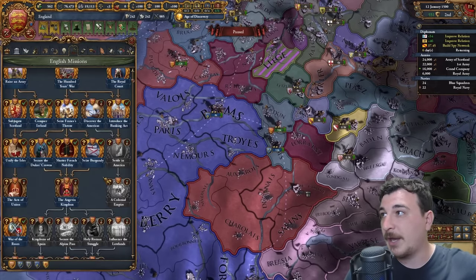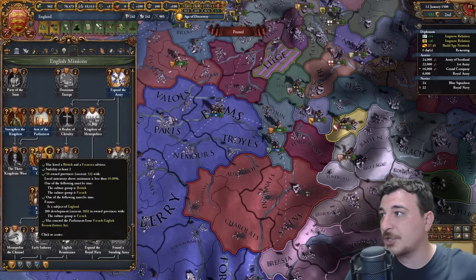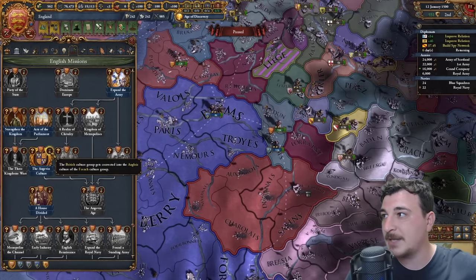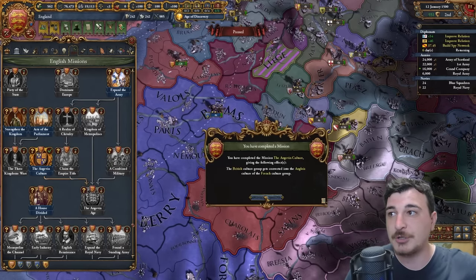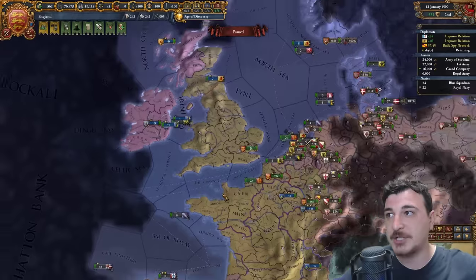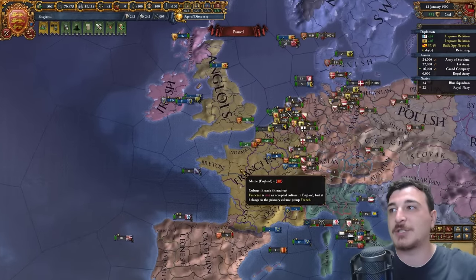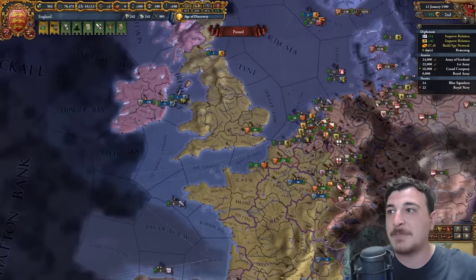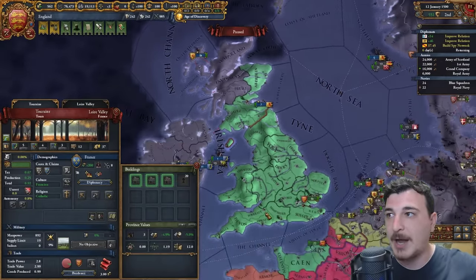We are one big happy family — look at that. We are the same people, united at last! We even converted the Scots into Anglo as well. We're also going to be doing a quick incursion into the Savoyard lands because we need these two provinces in order to get the Angevin Empire restored — or better yet, formed. Plus, getting this truce with Savoy means they're not going to join the coalition, which hasn't yet started forming but I assume will start at some point.